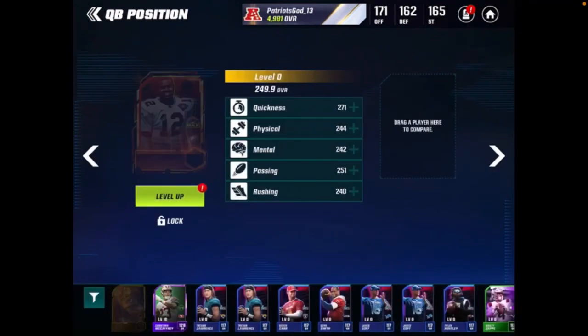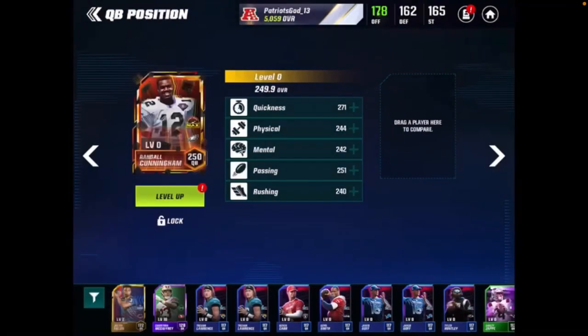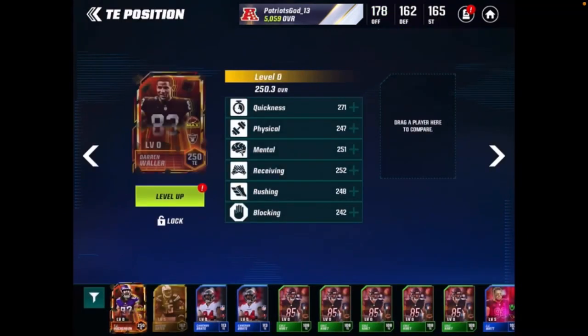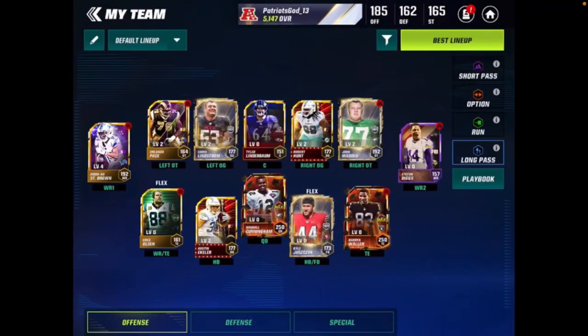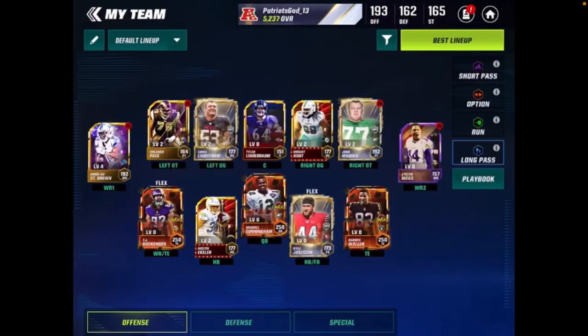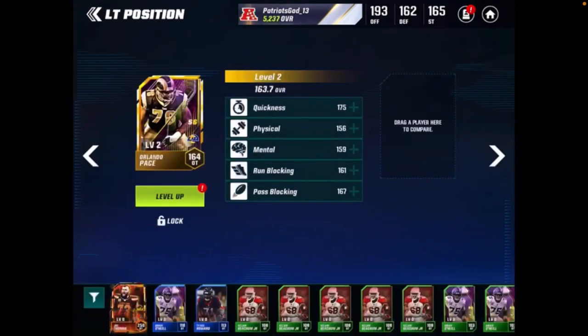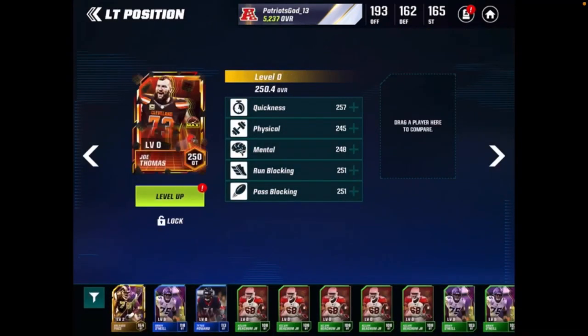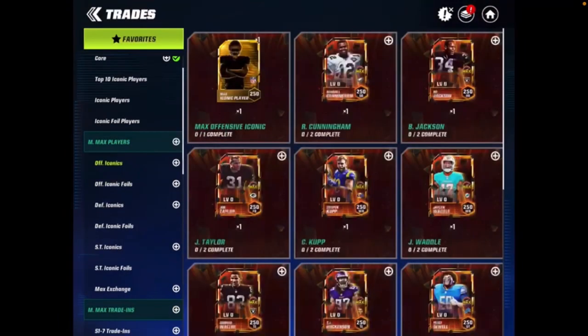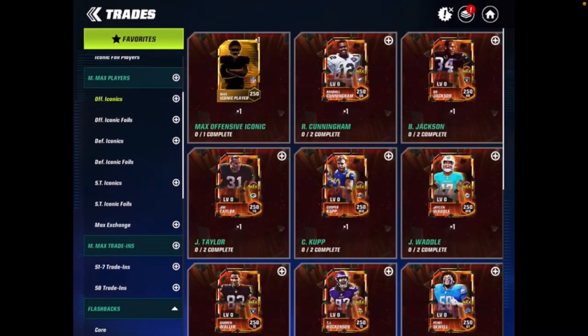Let's go ahead and replace some guys. Justin Fields is out for Randall Cunningham — our first upgrade of the video. We're going to replace Antonio Gates and put in Darren Waller at our main tight end slot. Then we'll put in TJ Hawkinson in place of Greg Olsen in our double tight end set. Now let's go to the offensive line and replace Orlando Pace with Joe Thomas for a nice O-line upgrade. Now it's time to foil our Jalen Waddle card and round the video out with a select Madden Max player.